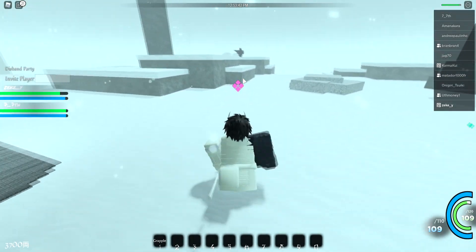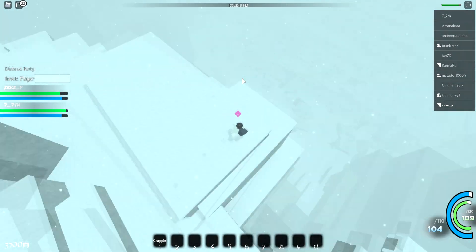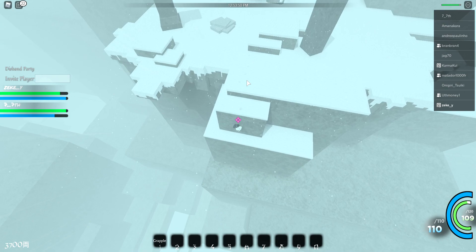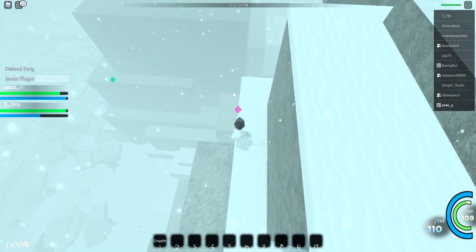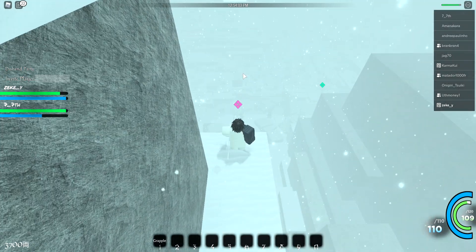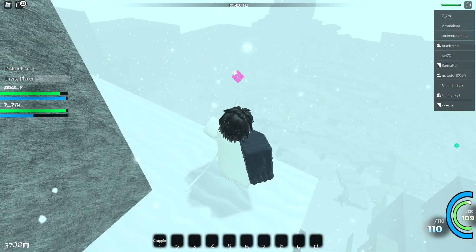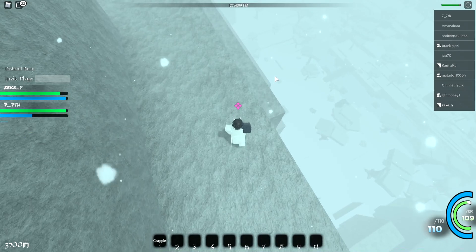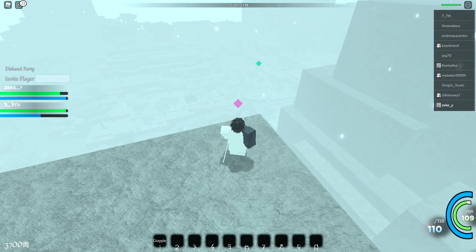I'm gonna ask if I can test it so I can showcase the Phoenix Stance — it does crazy damage. This damage is extremely broken. If I were you I'd go with this stance. If you have the Phoenix Stance, you want to go with something that has high stamina because it does drain your stamina. Make sure you guys go ahead and get the combo extender — the combo extender is at the front of the village. I'm just gonna find a person where I can test this move.